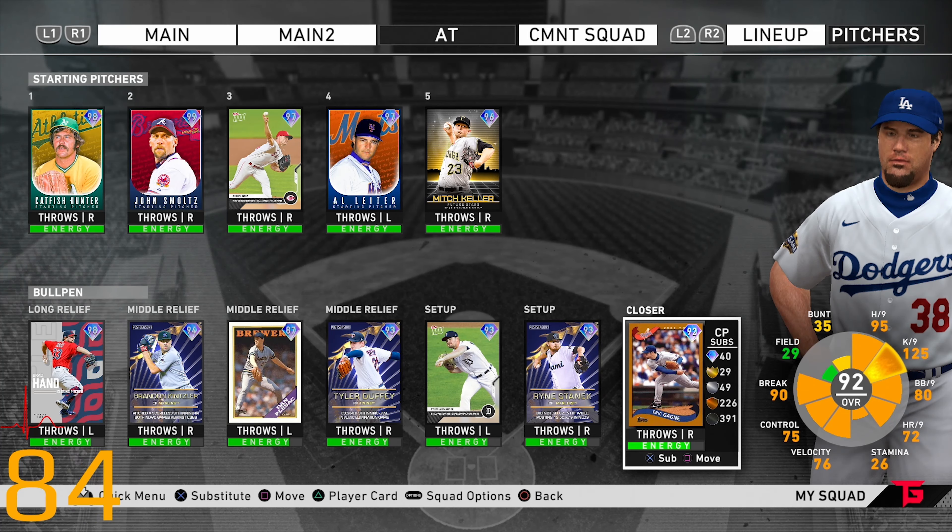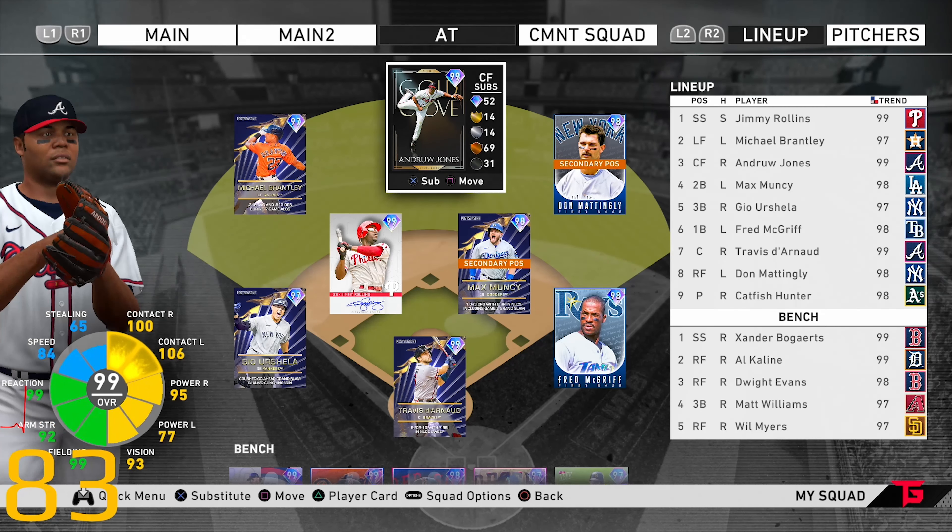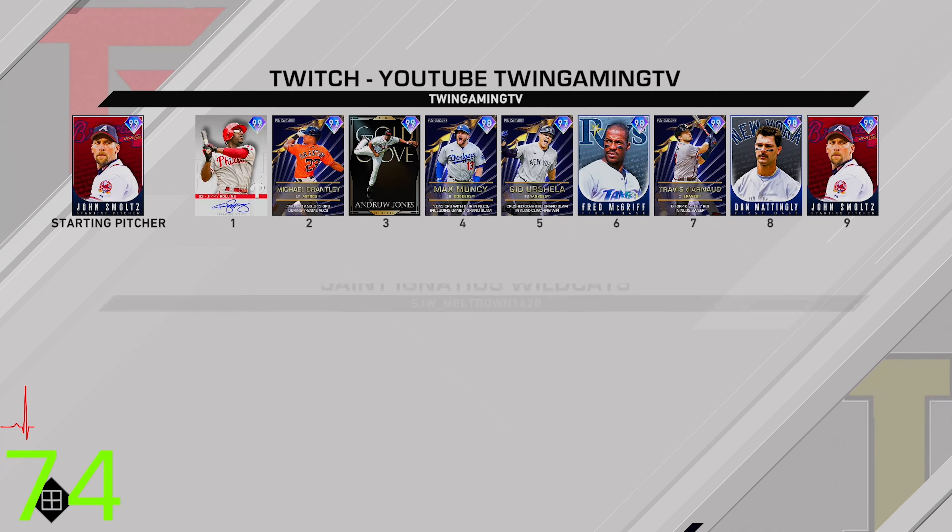The bullpen has Brad Hand, Brandon Kintzler, Dan Plesac, Tyler Duffy, Tyler Alexander, Ryan Stanek, and this version of Aroldis Chapman. We're gonna see how this team goes — maybe we can find a new player we really enjoy using and want to put on our actual ranked seasons team.